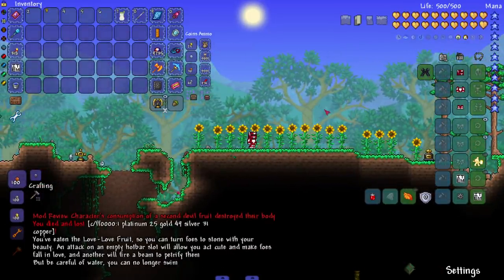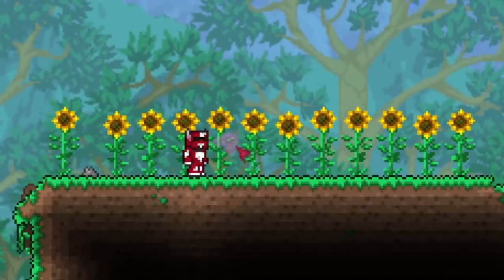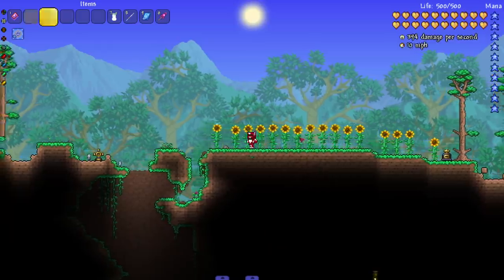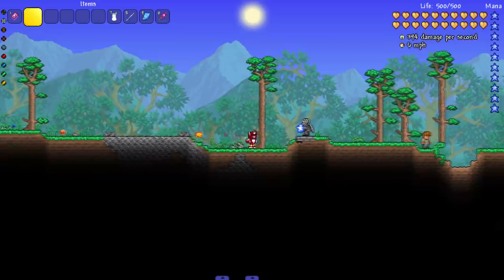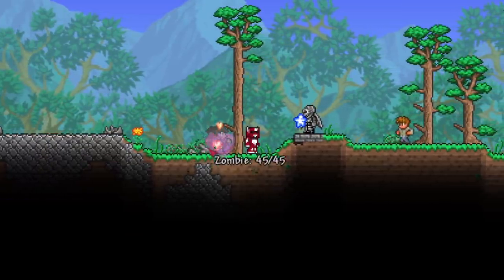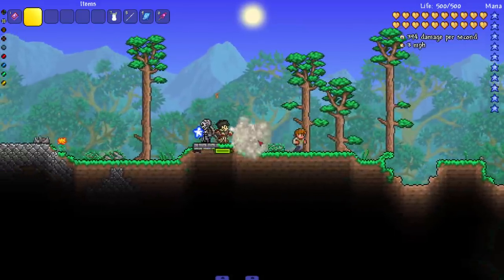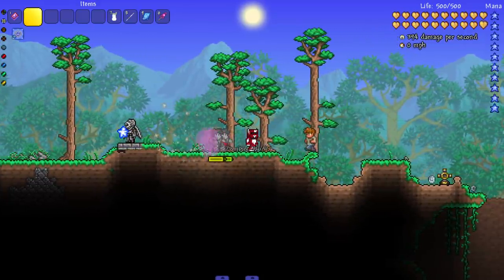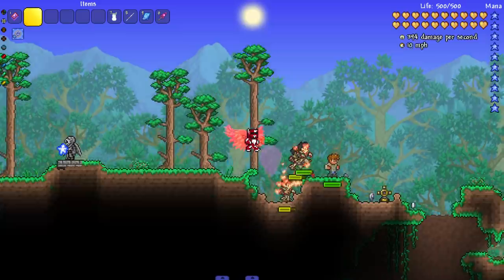Next fruit — the Love Love fruit, which is Hancock's. You've eaten the Love Love fruit, so you can turn foes to stone with your beauty. An attack on an empty hot bar slot lets you act cute and make foes fall in love, and another fires a beam to petrify them. I shoot a little mist at them, then left click fires the beam. Bringing in some zombies — they love me, and now they're stone! So I have to hit the special ability first to charm them, then left click to petrify.